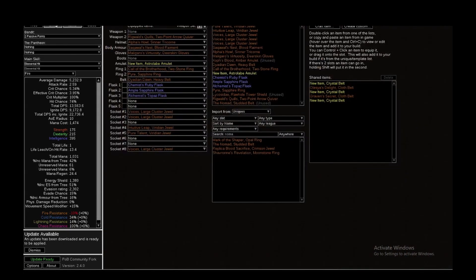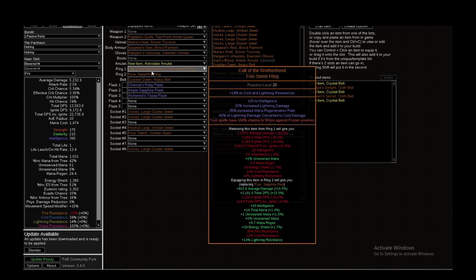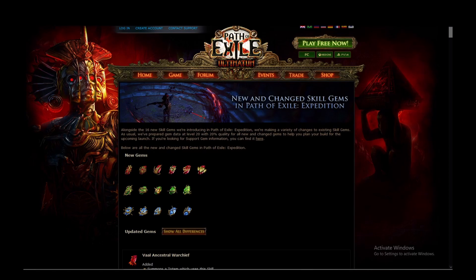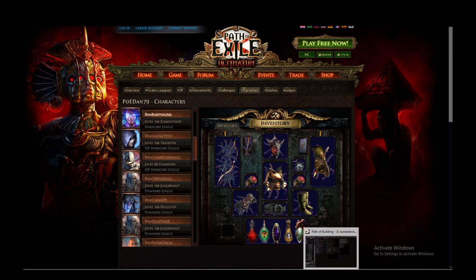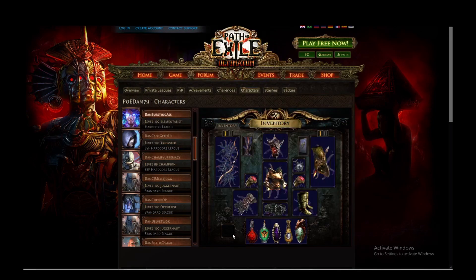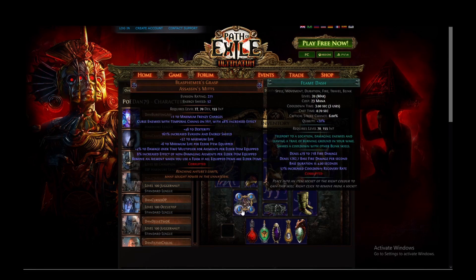I put all of the gems and gear in, and I think the best route could be going with the old ele hit route with two Call of the Brotherhoods, or one Call of the Brotherhood and one Pyre, where I convert all of the lightning damage to cold and then to fire and then scale the ignite. For scaling the ignite, probably one of the best builds is what Dan did with Fireburst — he used mainly the Blasphemous Grasp and every item was elder-influenced to scale the damage over time and other beneficial effects.